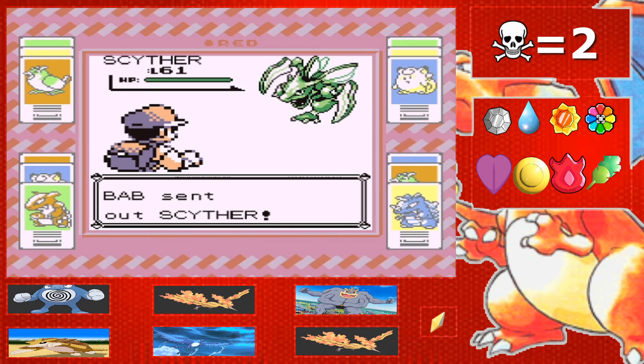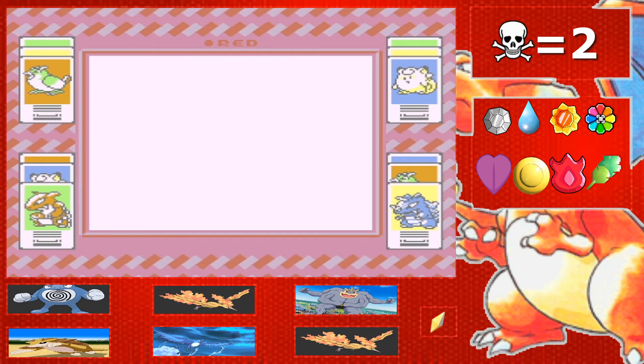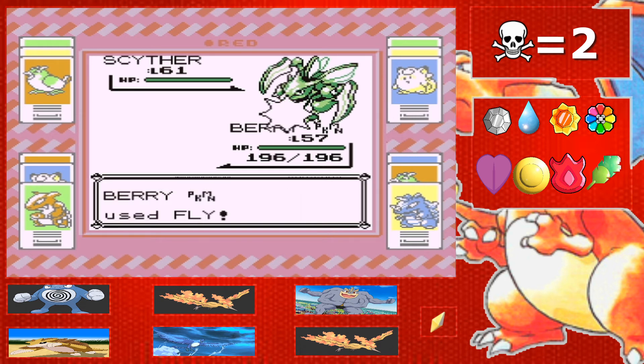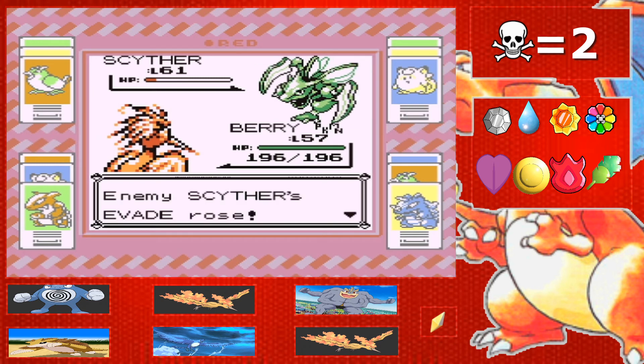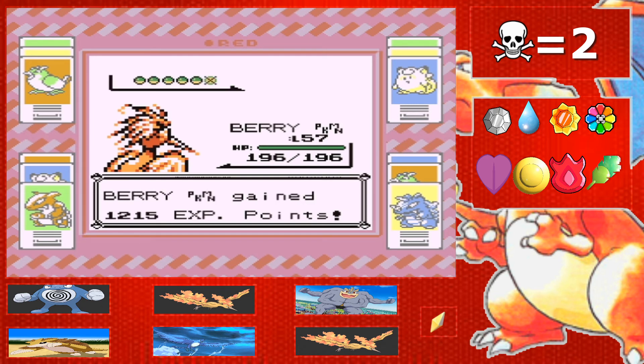Scyther to start. I've got Axel out right now, but we're going into Barry. He's just gonna use agility — like that's gonna do anything. Oh no, agility, I'm so scared. This one shots — oh, she's gonna use double team. Please don't miss peck. Isn't peck like 100 accuracy? Oh my gosh, okay peck — we need a hit right now. Thank you! He started using swords dance and agility is up as well.